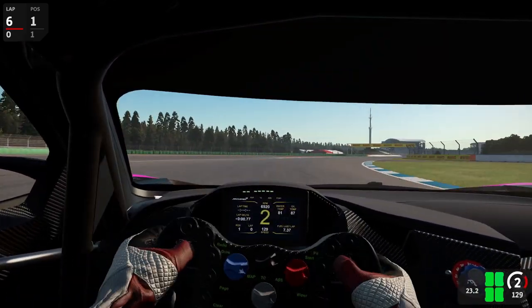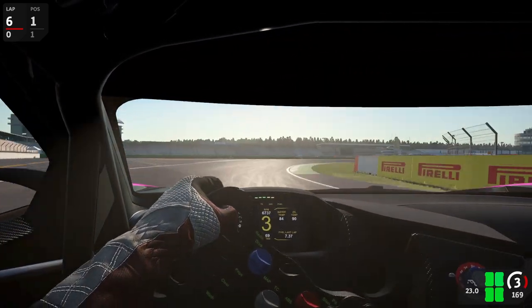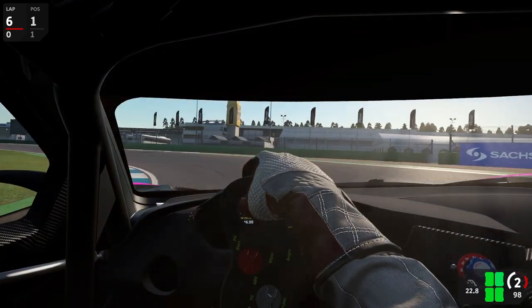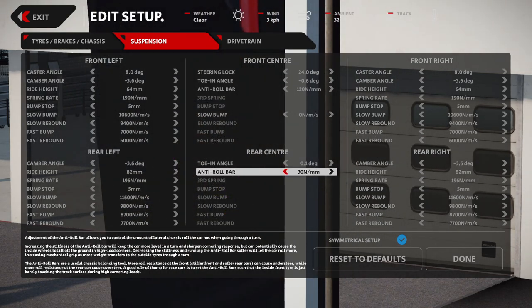Some general guidelines would be: run softer suspensions for bumpy tracks or tracks where long stretch corners are more prevalent, and stiffer suspensions for tracks that feature a lot of tight corners where you really need the mechanical grip. Generally speaking in Automobilista 2, most ARBs have a default value that's way too high, so you'll probably want to lower it by one or two clicks. This change alone should already result in a lot less twitchiness and more predictability and stability in corners. But don't overdo it and go to the extremes, otherwise you'll suffer from the side effects mentioned previously.